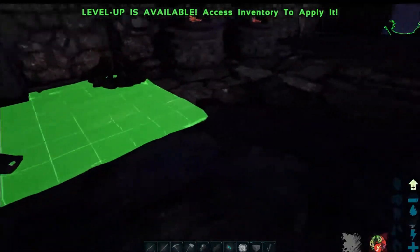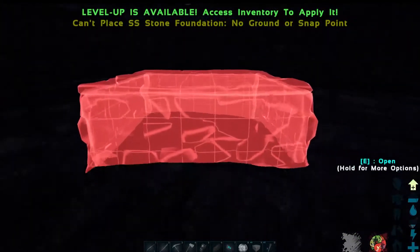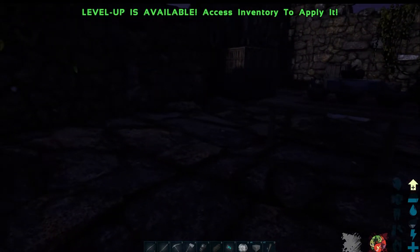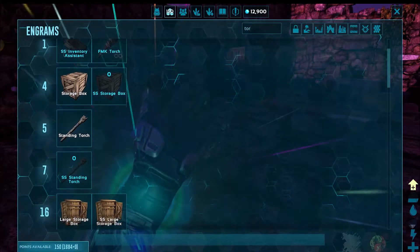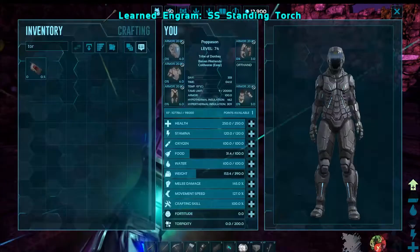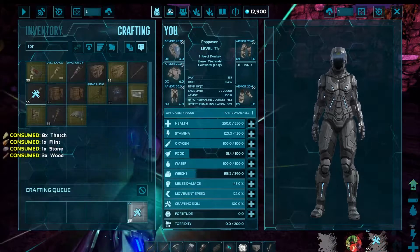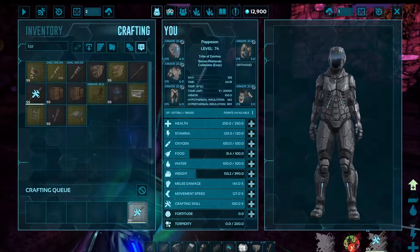How come you let me build... What about a standing torch? Oh, my bad. Ha ha ha. Okay, now we can make it. Make two of them. If these don't work, I don't know what the hell we're gonna do.